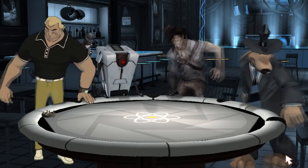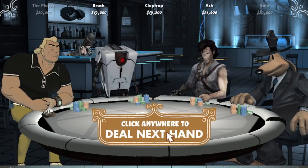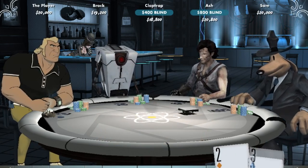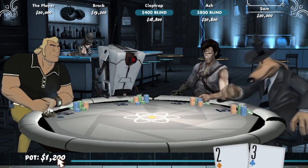Alright guys, this is the portal level of Poker Night at the Inventory 2. It's basically what it looks like when you unlock the felt, the chips, and the cards. You'll notice the cards are a little different — the kings and queens have cake on them, which is very exciting.